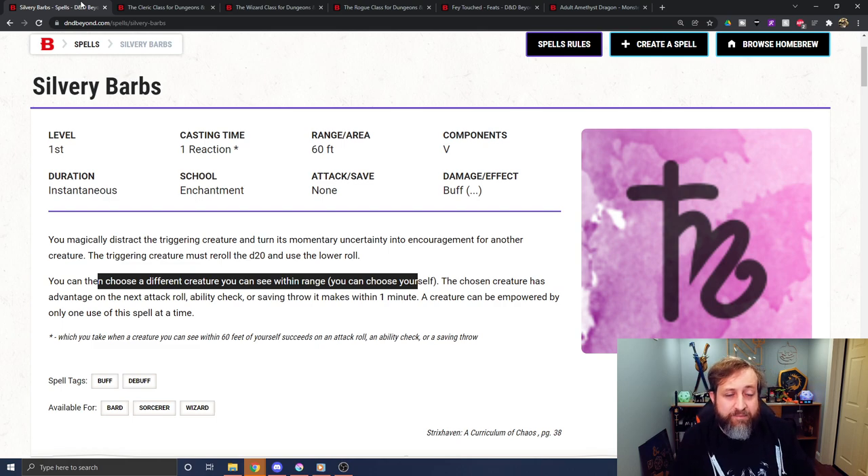Because of Silvery Barbs giving that ally advantage on their next attack roll, the attack they make immediately following the spell would have advantage. You can imagine how great this is paired with a Rogue — you negate the enemy's success, choose your Rogue companion as the beneficiary, and they can immediately make an attack as a reaction with advantage, triggering Sneak Attack. And they can still get Sneak Attack again on their own turn, essentially guaranteeing two Sneak Attacks per turn as long as you can set it up.